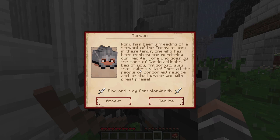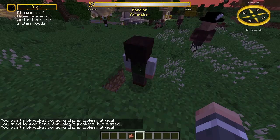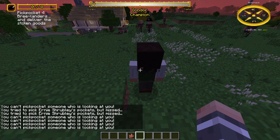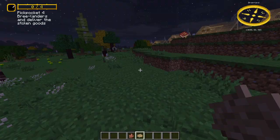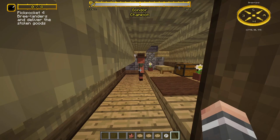There are also pickpocket quests. You can get these quests from spies that are mainly found in Breeland. To complete the quest you have to sneak up on several Breelanders and attempt to pick their pockets by right-clicking on an NPC with an empty hand while they are not looking. If successful, the NPC will drop a stolen item, usually some coins, nuggets, or pipe weed, and you have to give the stolen items to the spy. You can't use the stolen items for trading or crafting. If the victim notices, they'll be angry and you lose one Alignment with Breeland. If you complete the quest you get coins and Alignment with Isengard, if you don't already have minus points with them.